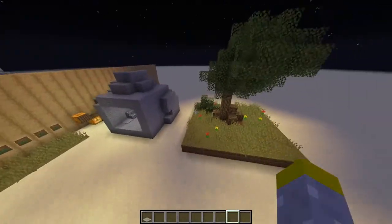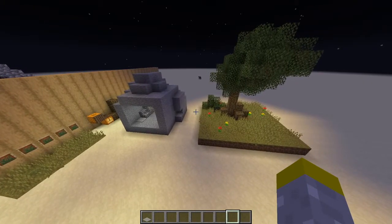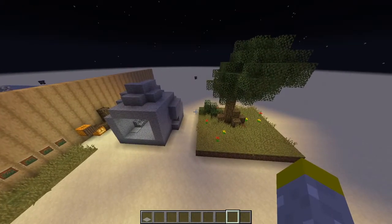Those were the six main ways to hide lighting in nature in Minecraft. I hope you enjoyed this video and found it useful.